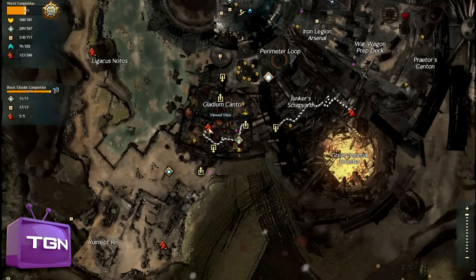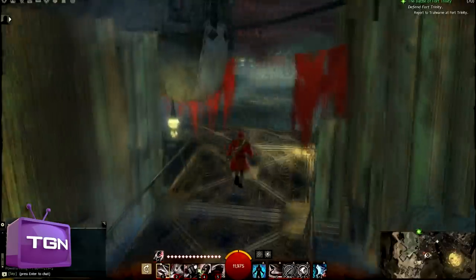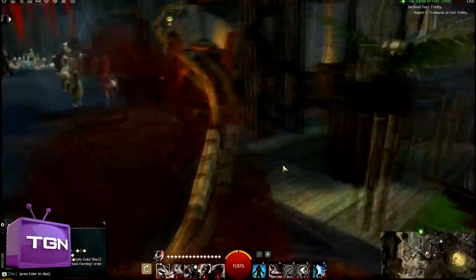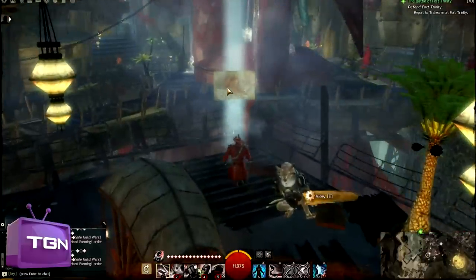For the third Vista, it's the same waypoint on the map. Instead of turning left, we turn right and head down this path here — just follow it. You can see the Vista over there. That's the third Vista out of the way.